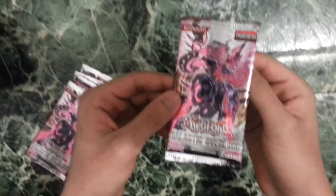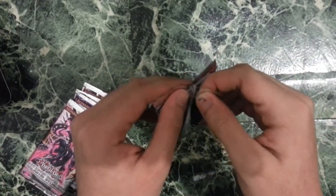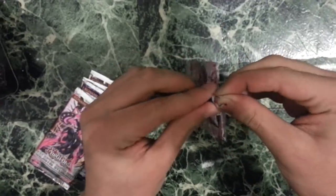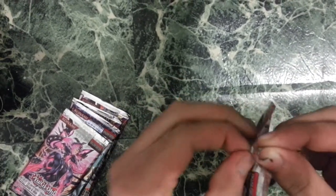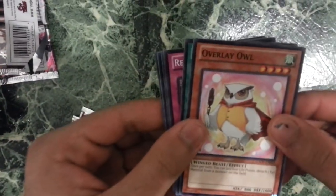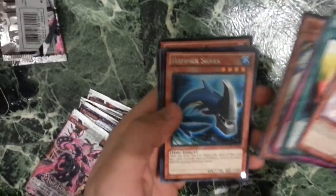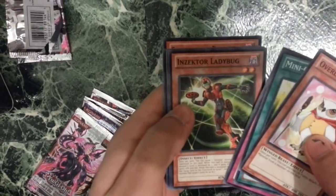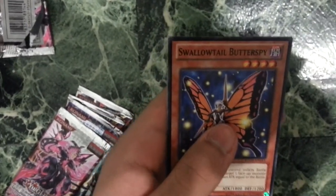I'm gonna open up the first Galactic Overlord Pack. Like I said, I don't know what's actually gonna be in the Tin Box, and I actually just came back from a whole year of not playing serious Yu-Gi-Oh!, so I'm just hoping whatever's inside is good. We got an Overlay Owl, Mini Guts, Return, Lady of D, and a Hammer Shark for the Rare, an Inzektor Ladybug, a Nimble Manta, Heretic Seal of the Dragon King, and a Swallowtail Butter Spy.